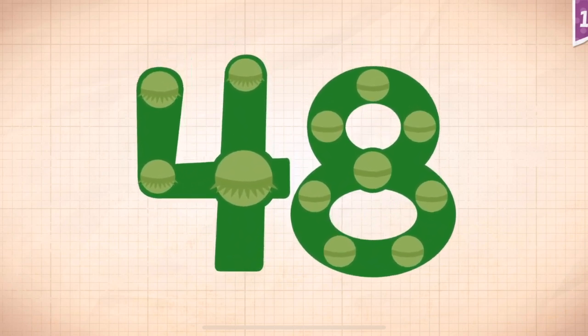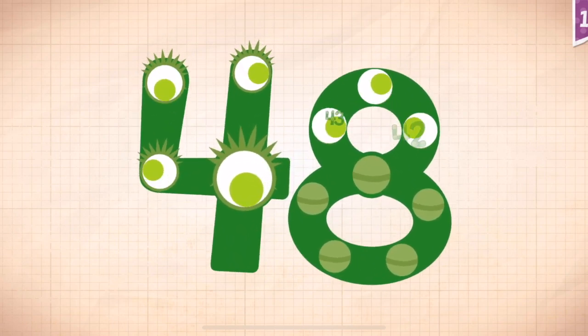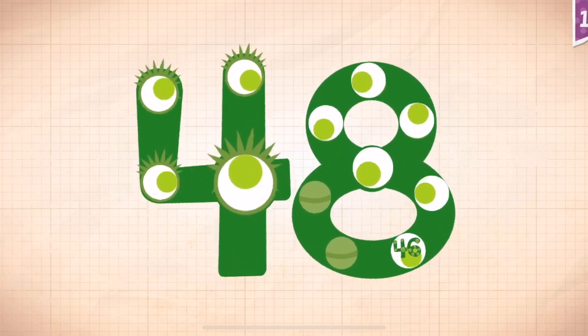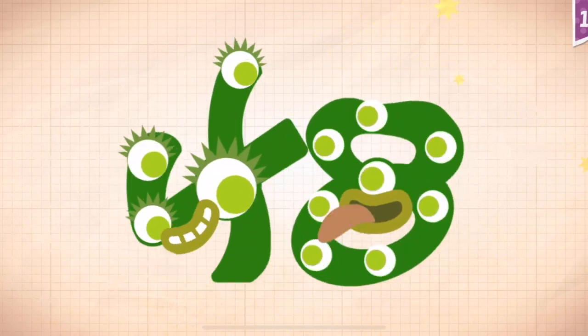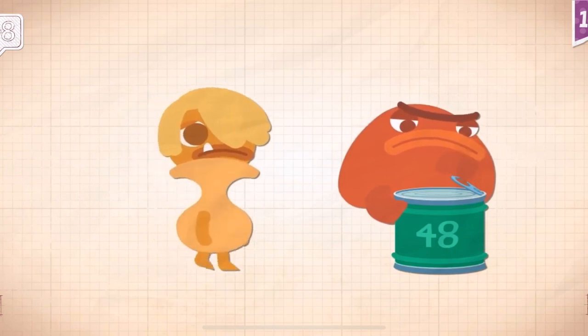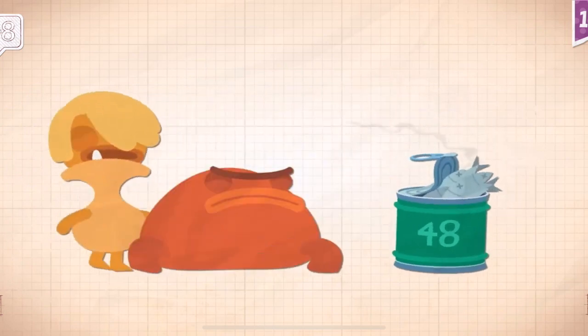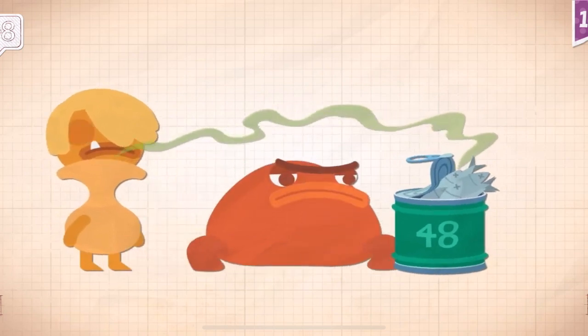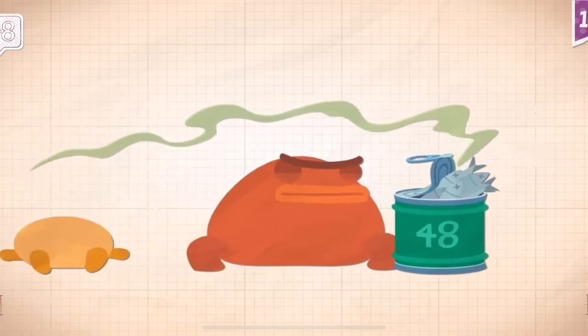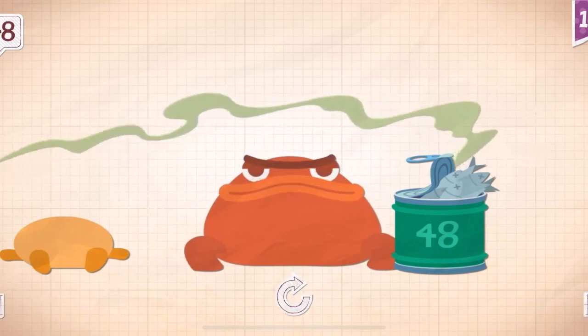Touch the monster's eyes to wake: 10, 20, 30, 40, 41, 42, 43, 44, 45, 46, 47, 48. Yay! 48! Grumkin loves the big cans that have 48 sardines.